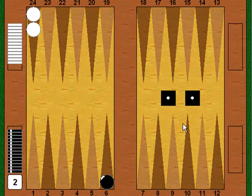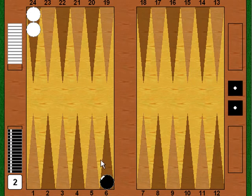The losing rolls are: 1-1, 2-1, 3-1, 4-1, and 3-2 — a total of nine. That means all the others must win for him, so he's got 27 winners and 9 losers. With 36 rolls possible, three-quarters of his rolls win and one-quarter lose. So black is exactly a 75% favorite in this position. This is actually the only well-known position where you can calculate and say one side is exactly a 3-to-1 favorite over the other.